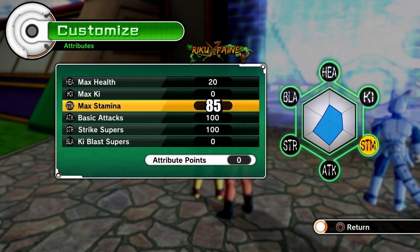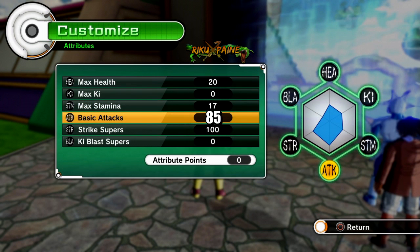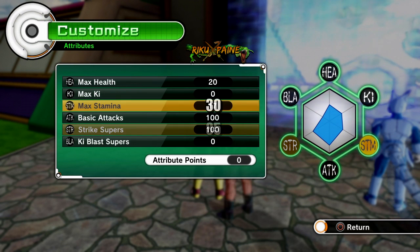So for tutorial purposes we're going to put 85 into basic attacks and 85 into strike supers. That gives us enough points to deal enough damage with our melee attacks and our strike supers. That's 170 points right there, and we have 237 points total that we can use.